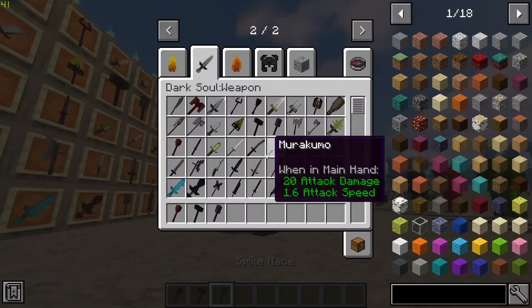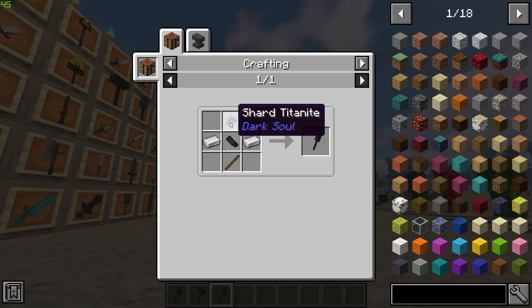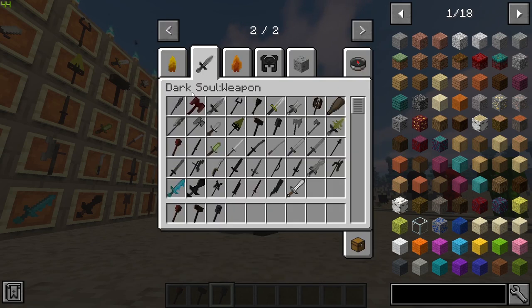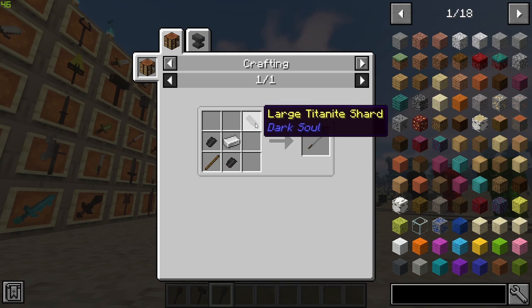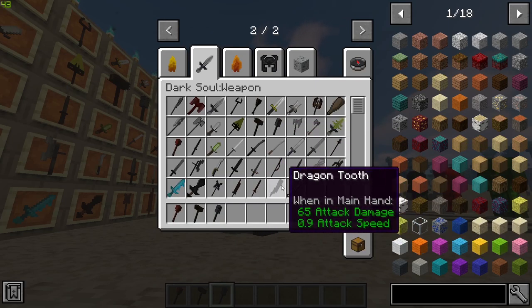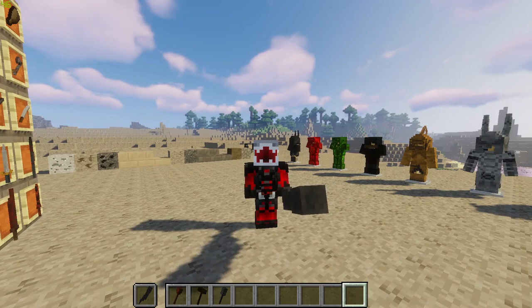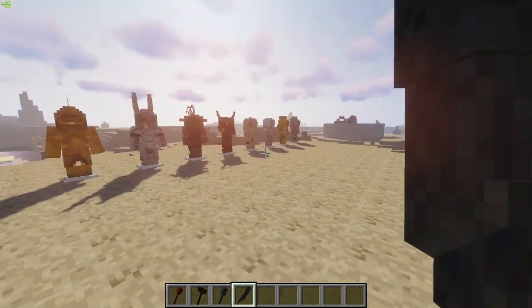Some of these weapons you can craft and some you can't. One of the new items added into the mod is the shard, which is obtained from destroying mobs. Some boss weapons can only be obtained by killing their related boss, but many weapons can be crafted by combining shards into larger shards. The Dragon Tooth weapon is massive — it's absolutely epic.